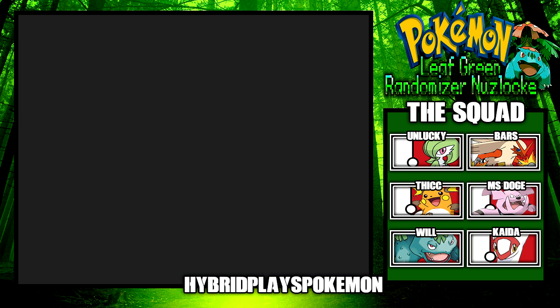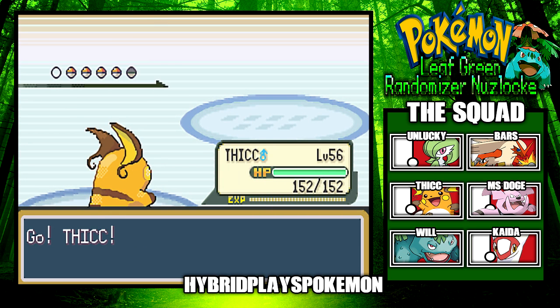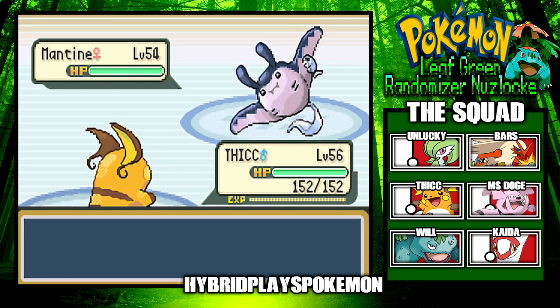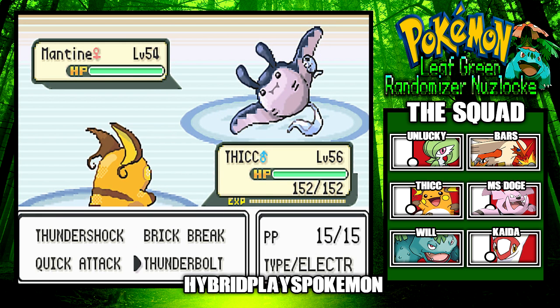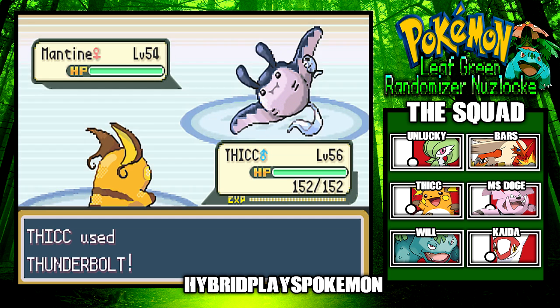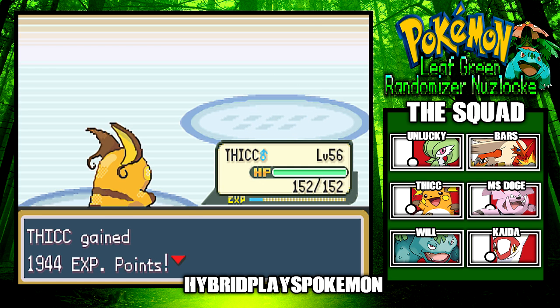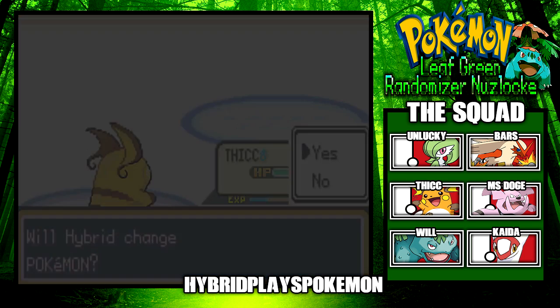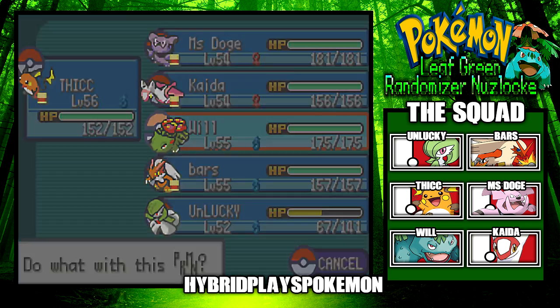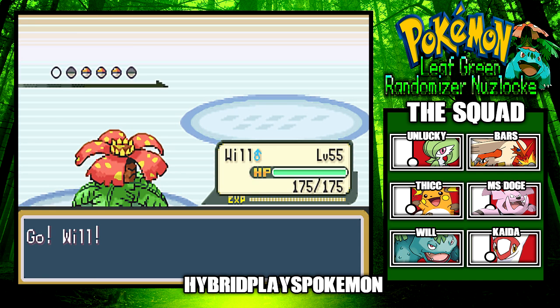Next up is Slowpoke. I want to stay in but I'm actually going to switch over to Will just to give him some experience — I don't really want Fick to be overpowered. Using Bullet Seed on Slowpoke.